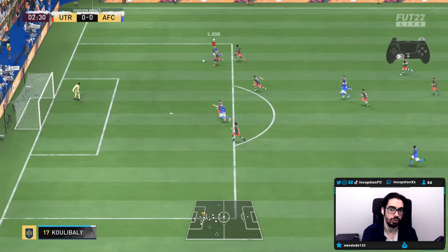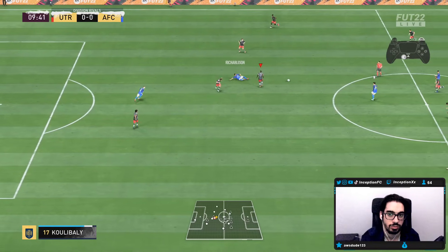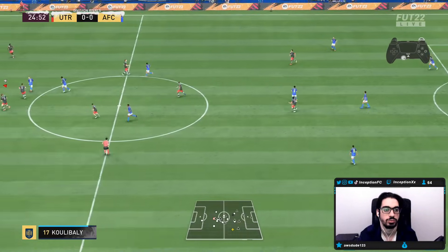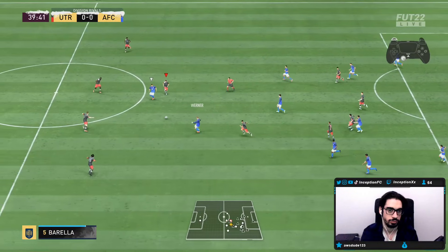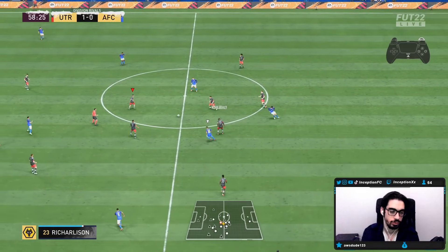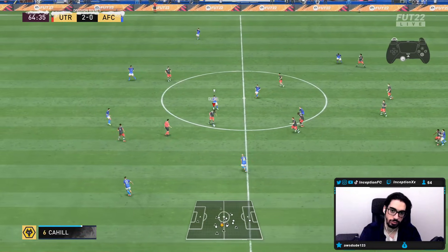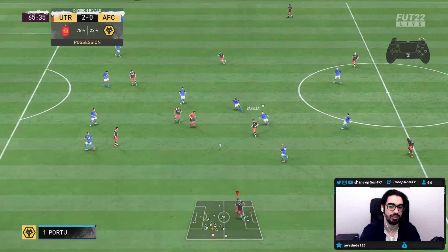Oh, he has pace now! Even on a side tackle — that was poor positioning by me just to stress test the card — and he still bulldozes his way through. He puts enough pressure to get that ball. He magnetizes the ball for that pass too. I think he's going to be one of the best center backs in the game — I'm not even joking. He just needed that pace boost from the Player of the Month card. These guys with the hunchback body type are crazy.